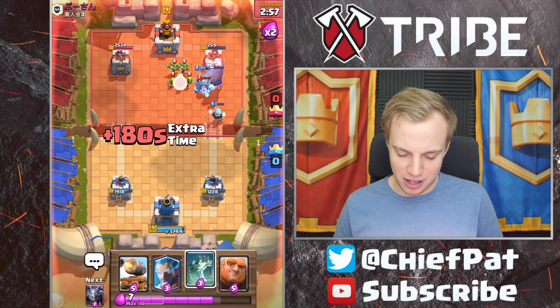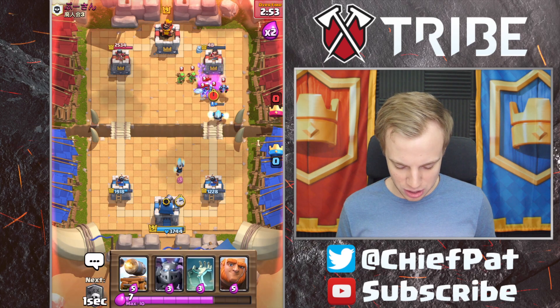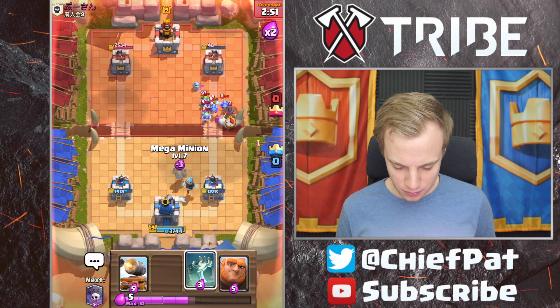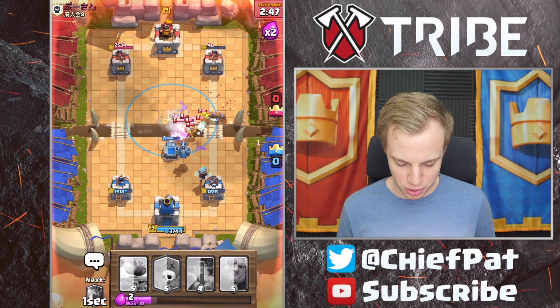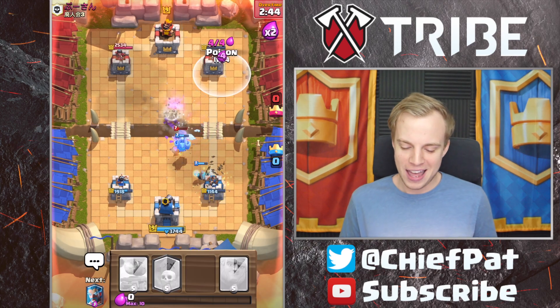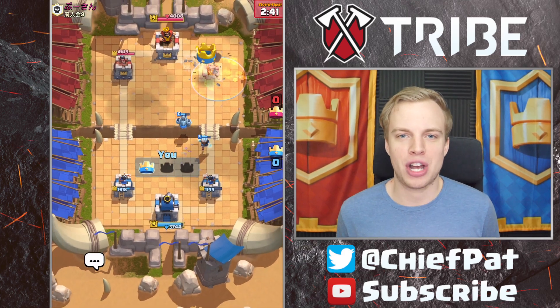This hasn't been the prettiest game so far, but we're going to get our Graveyard going down. We're going to have to Tornado everything together, plus use our Poison spell, because he didn't have enough Elixir for the three Musketeers — which is going to work out really well for us. This tower is going to get destroyed, and that's going to be GG. Tornado's going to almost throw the Hog over the river — that's going to be the end of the game.